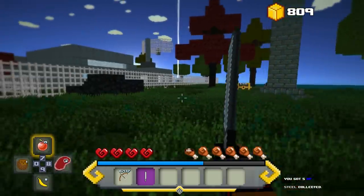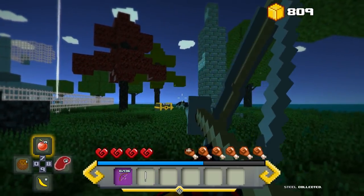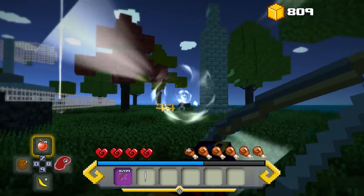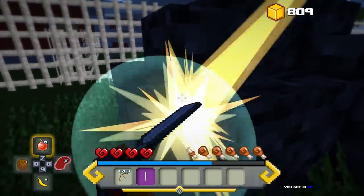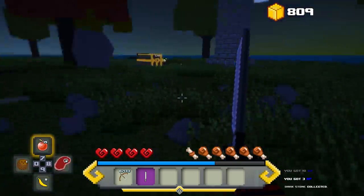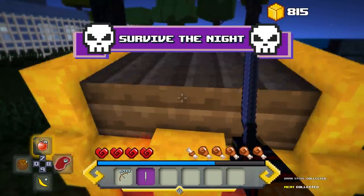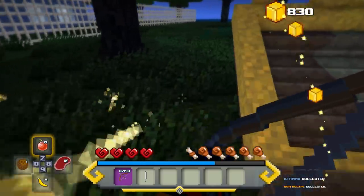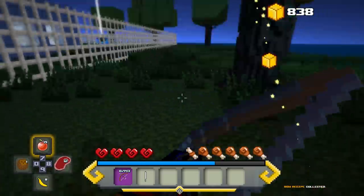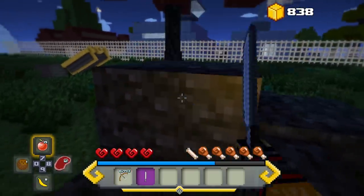Another chest! We'll get something nice. Quick before nighttime comes — I do not want to be around here when the night comes. We got some bullets and a bow recipe. We already know a bow — that's unfortunate.